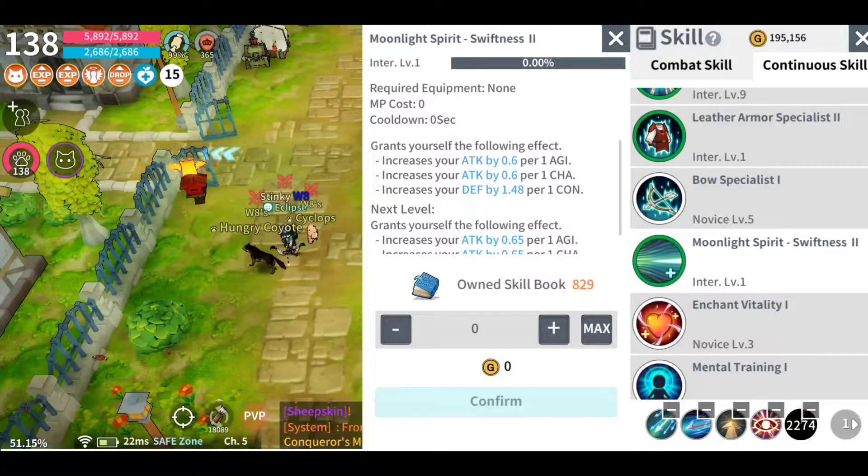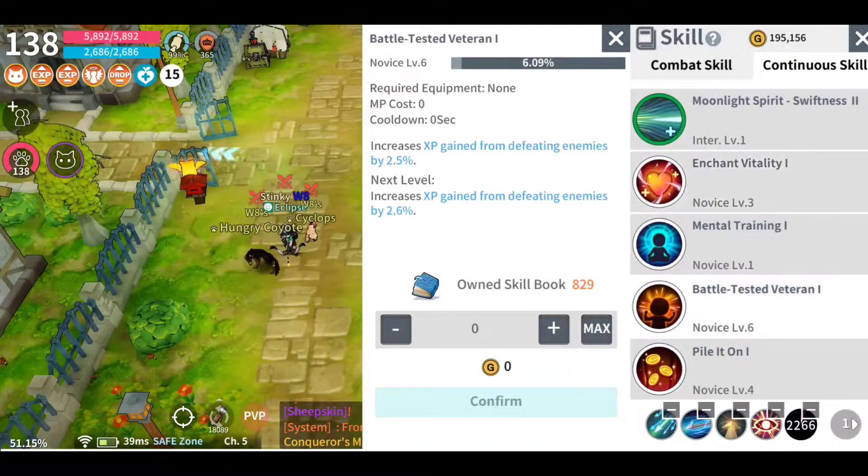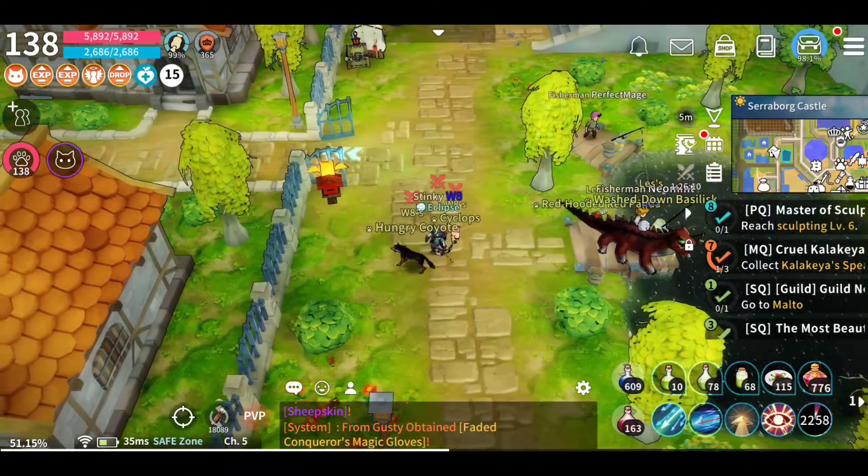I have Moonlight Spirit leveled up so I get extra attack for all my agility and charm. I put a little bit into another skill for a little bit of HP, and I need to get a couple more skills up further. That's all of my skills set up.